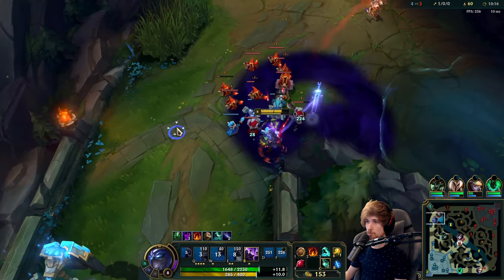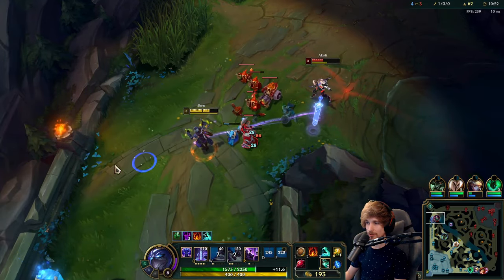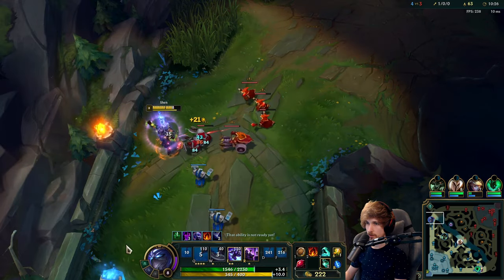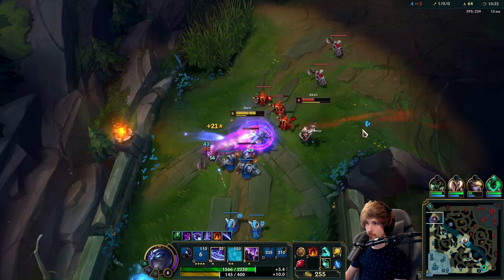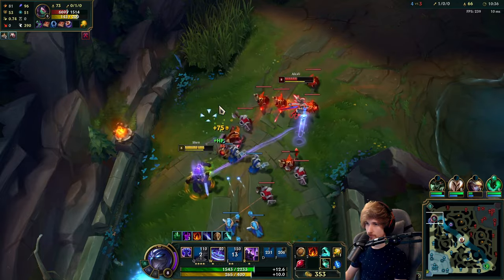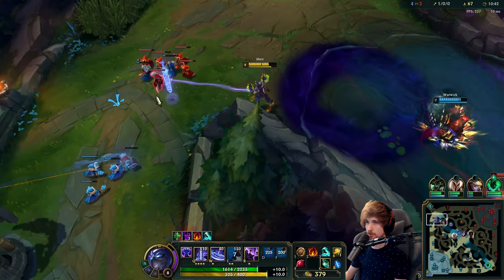Do you see how bad it is for Akali right now? We're basically beating her through stats alone — that's all it is. Now we just have to maintain the wave and Akali is forced to play this out. She is actually going to die to my jungler right now because I'm holding the wave in the good position.